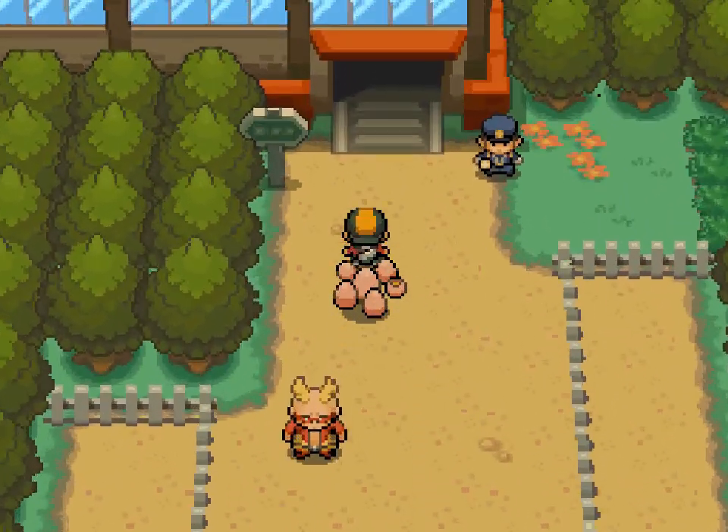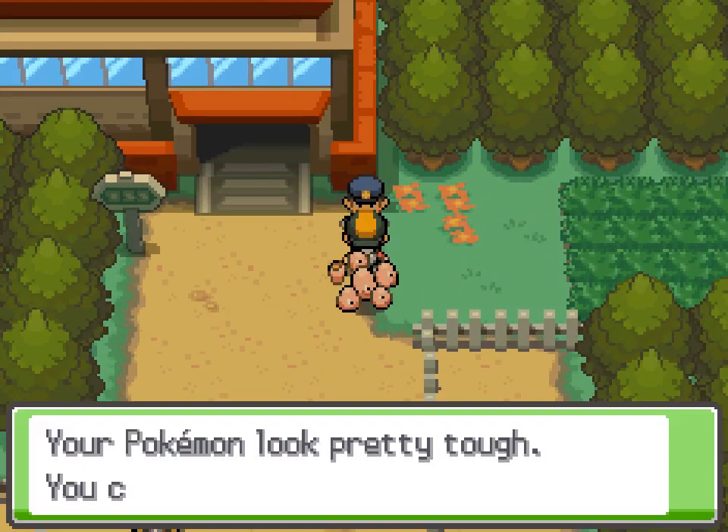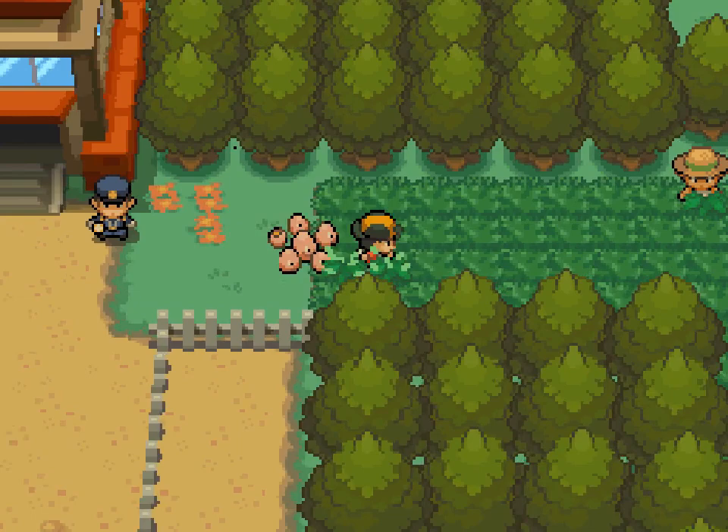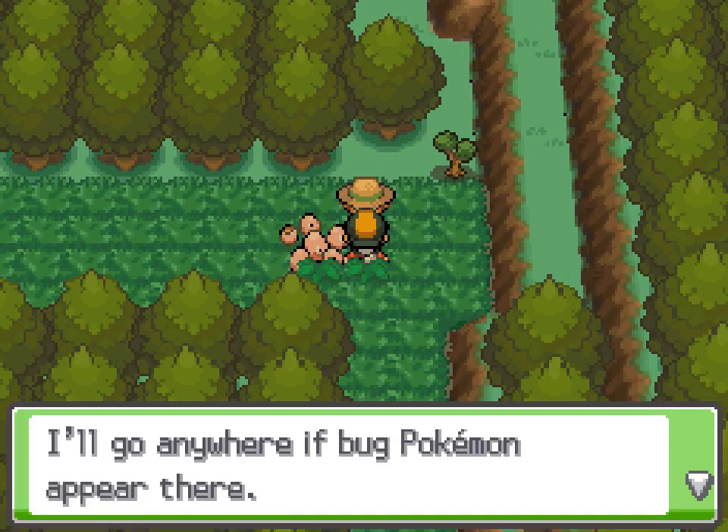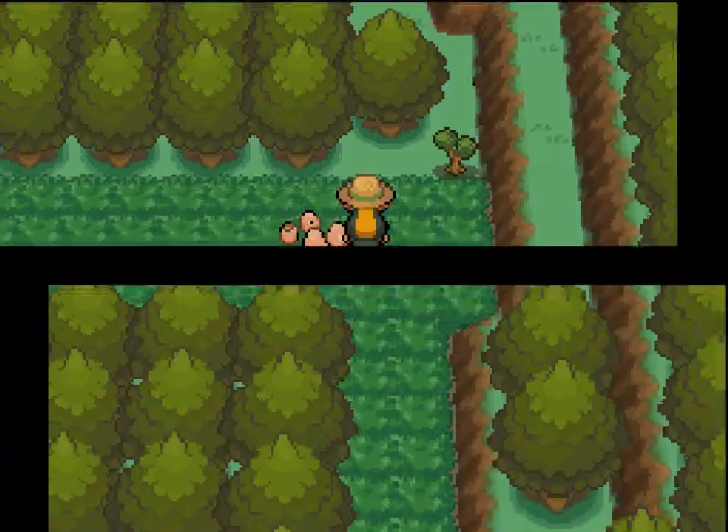Up until around level 27 — at least in HeartGold. Crystal will come a bit sooner and there'll be a major, significant, notable difference between the two versions. But yeah, Frida's gonna have some trouble for some time.